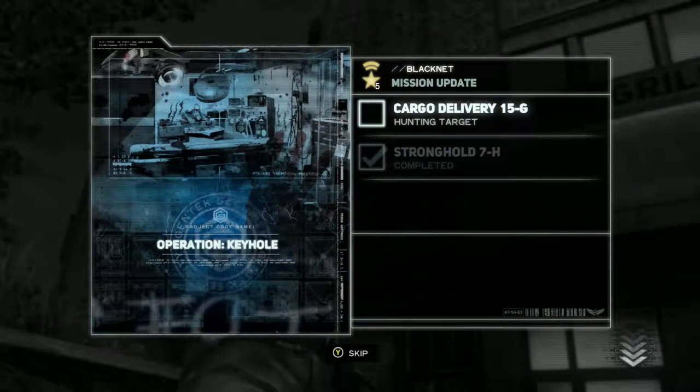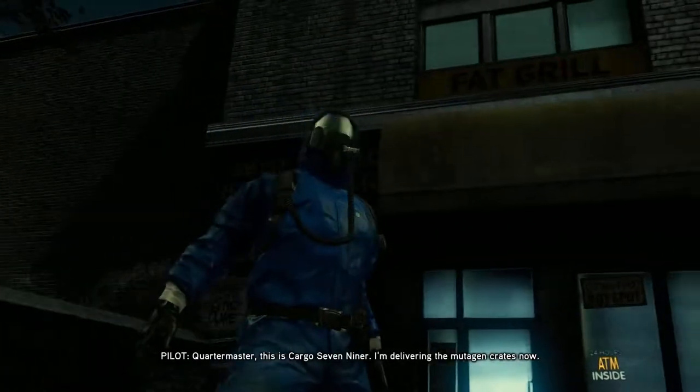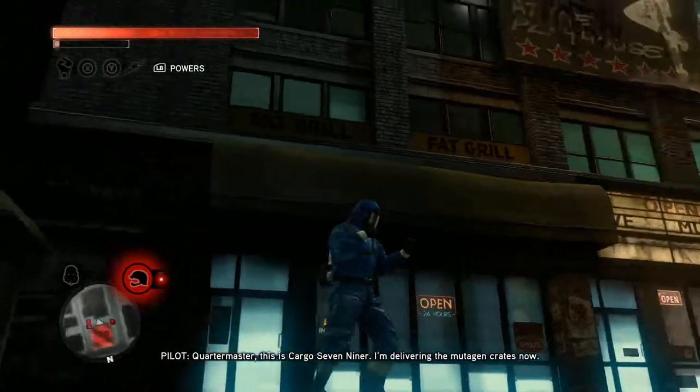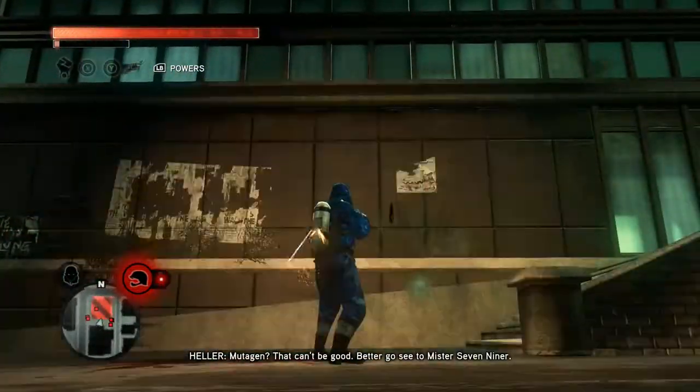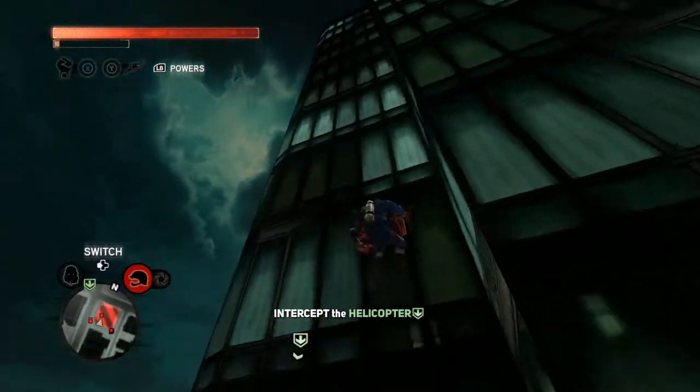'Walsh, you look like hell — what's wrong with you?' 'I haven't slept in three days.' 'Why not?' 'Because I've got a target on my back, dumbass. I've seen what Heller's doing — who he's coming after.' This is the cargo delivery with the crates. Mutagen — that can't be good. Better go see Mr. Seven Niner. Alright, let's go see Mr. Seven Niner.